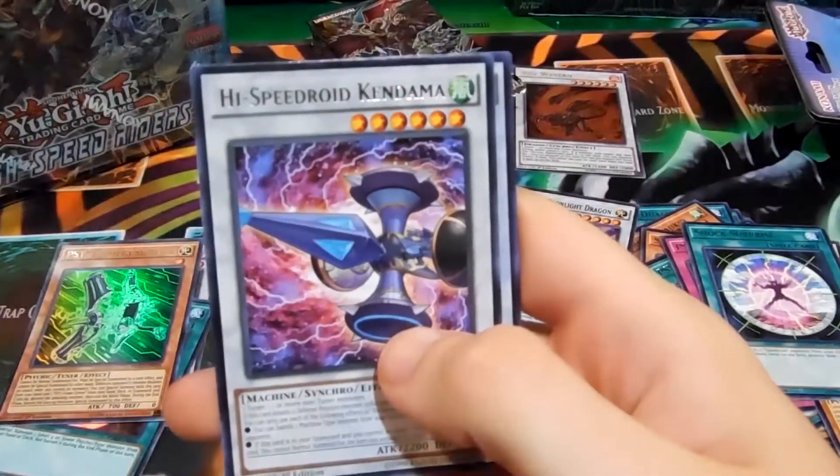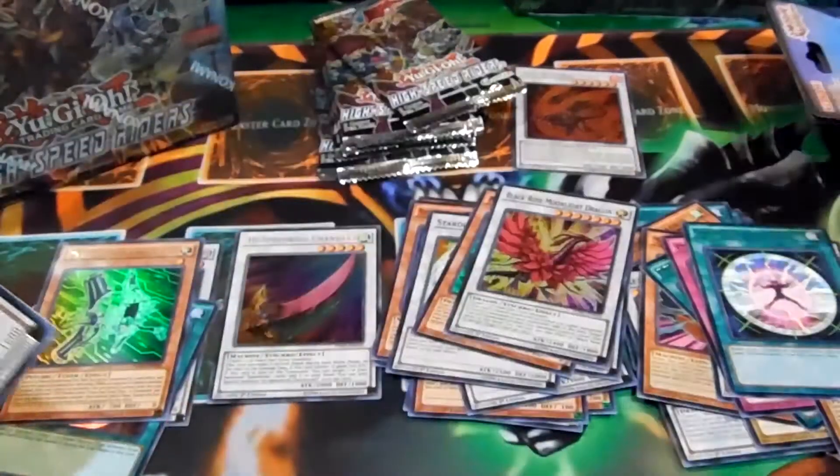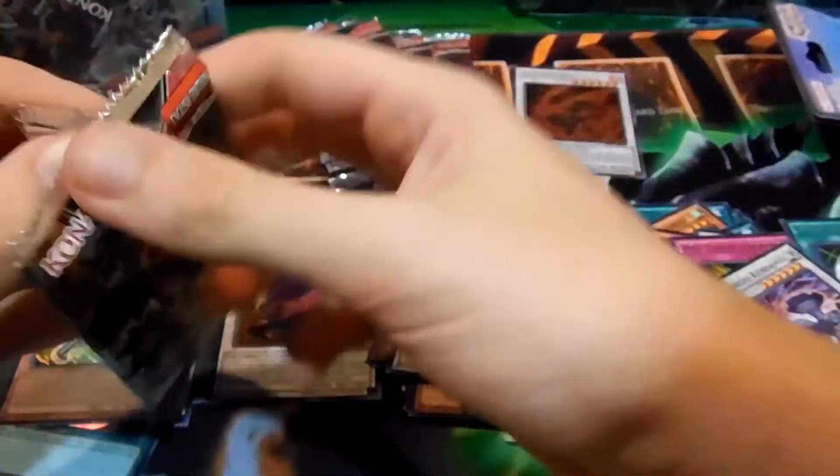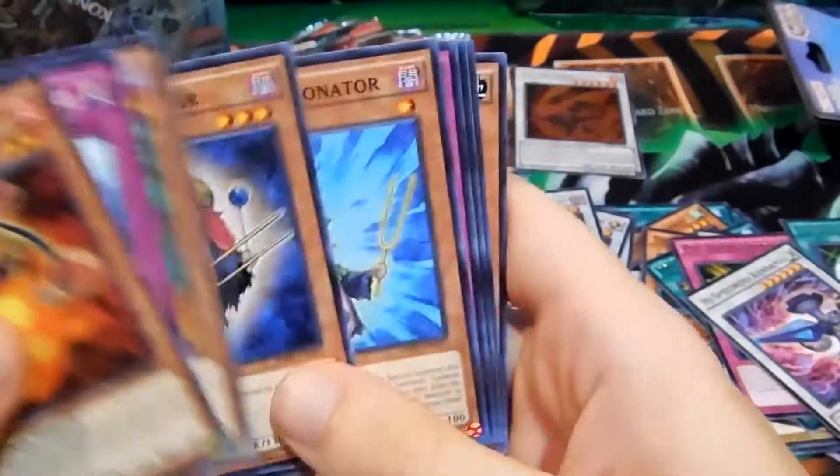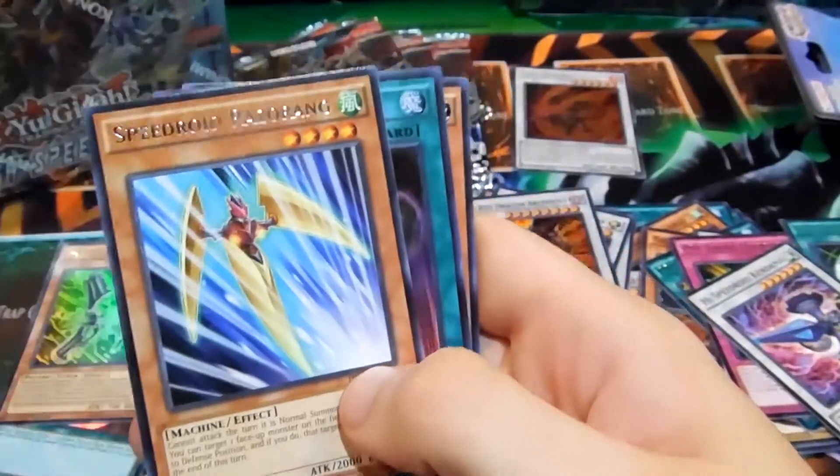Cracker, High Speed Roid Kendama, and Red Dragon Archfiend. We are down to six packs — yes, six packs — of this first edition booster box, High Speed Riders. I will definitely have more of this — keep an eye out to see if the price of the box is going up or starting to go down. Speedroid Razor Ring and Speed Recovery.